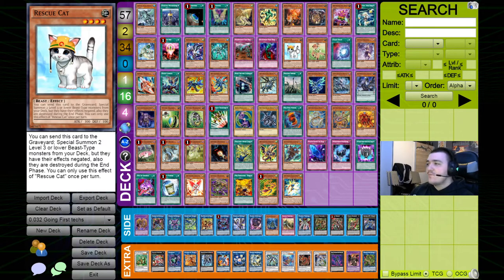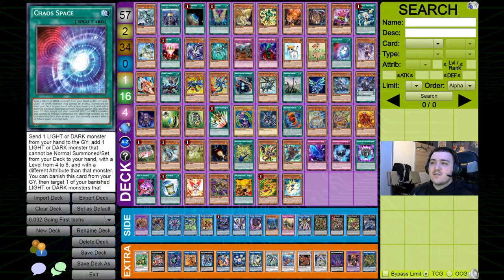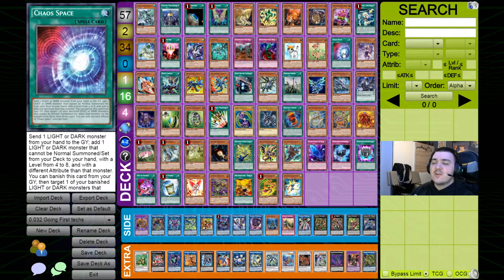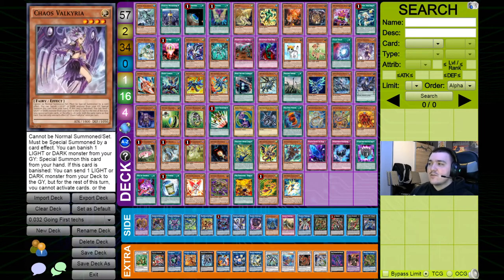Chaos Space can search the Chaos Dragons — the Black and White Dragon — and also the Chaos Valkyria, both released in Toon Chaos. You can also banish Chaos Space from your graveyard to draw a card, so it generates huge amounts of advantage and provides free extenders. Chaos Valkyria is also pretty much a free extender alongside the Black and White Dragon. Charles from Team COG built a deck with this when the card released and went 8-0 at a tournament, which is pretty insane.